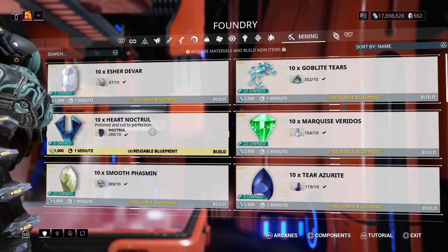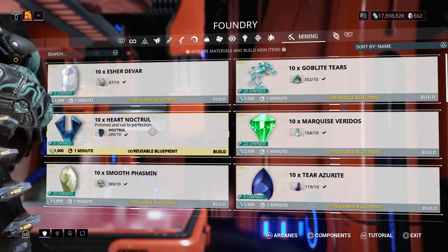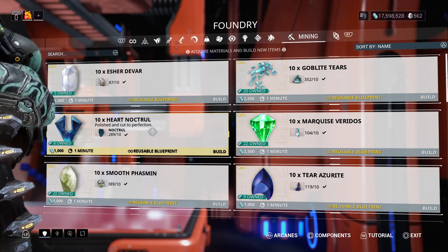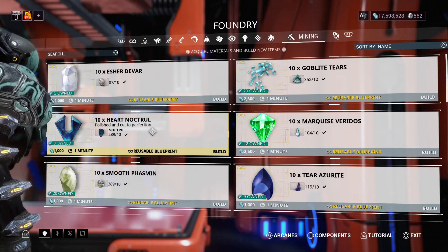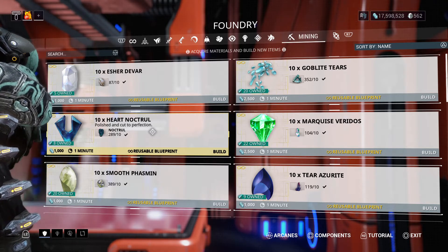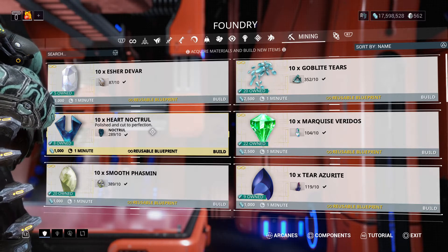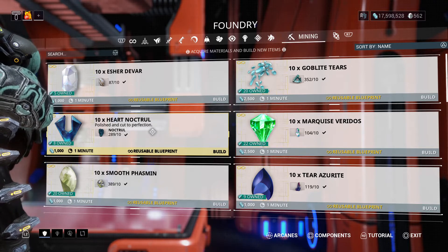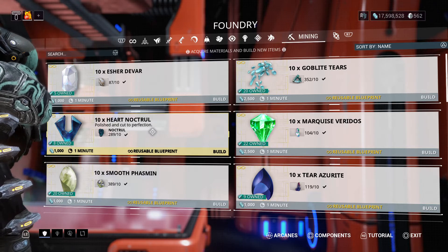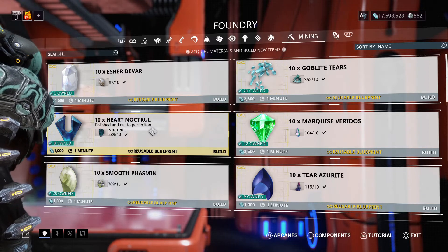II Fish. So in total you need: 20,000 credits, 6,000 standing, 5 smooth Phasmin, 50 Axidrol Alloy, 85 scrap, 60 Travokai Alloy, 10 Goblite Tears, 10 Echo Winder Sensors, 5 Heart Noctural — yeah it's 5 Heart Noctural — 10 Sap Caddy Cases, 10 Recaster Relays, and 10 II Rotoblades.